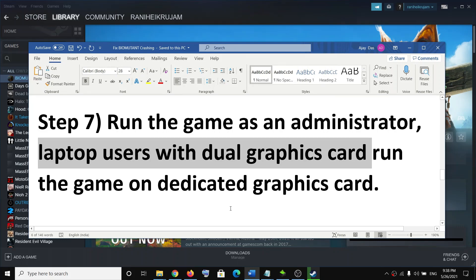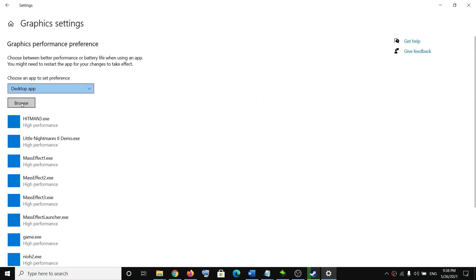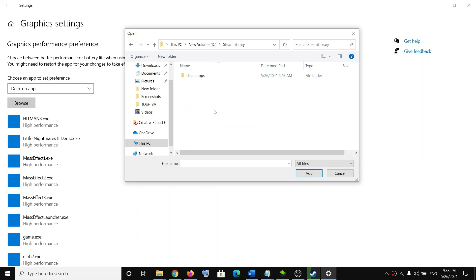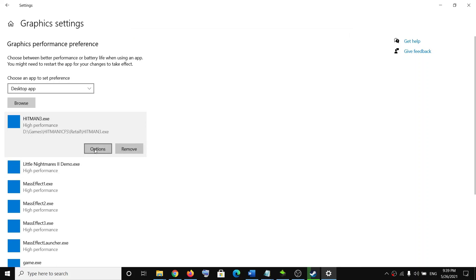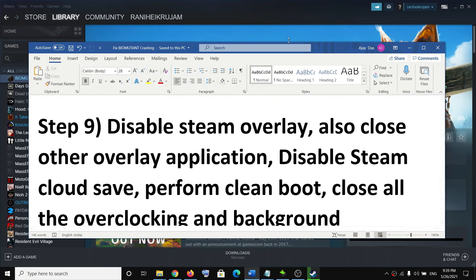If you are a laptop user with a dual graphics card — one Intel and one Nvidia or AMD — make sure you are running the game on the dedicated graphics card. Type Graphics Settings in the Windows search box and click on it. Click Browse, navigate to the game installation folder, open Steam library, Steam apps, Common, then the game folder, and select the game EXE file. Click Add, then click Options, select High Performance, and click Save. Then try to launch the game from the installation folder.